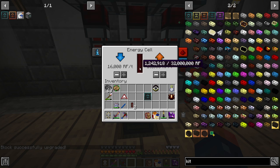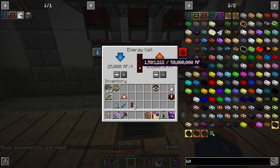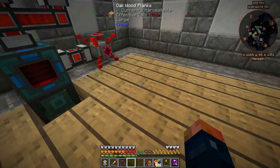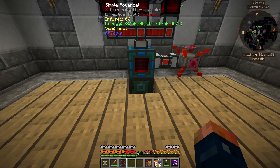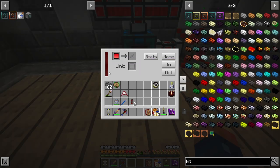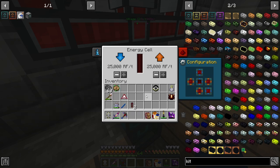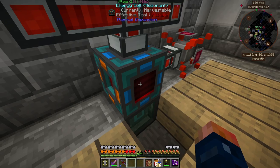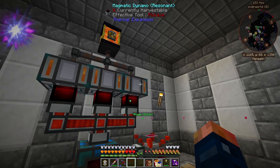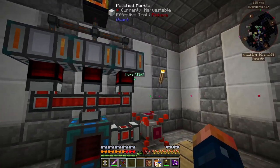This will do 16,000 transfer rate, 32 million RF stored, and last but not least 25,000 transfer rate and will store 50 million RF — quite a large buffer. This is still limiting the builder to 1,250 RF per tick max output, and it is losing a little power due to efficiency. But as you can see it is working, it is transferring and building up a buffer — so this is producing more than the current amount of power we are using.